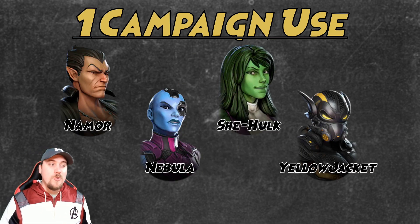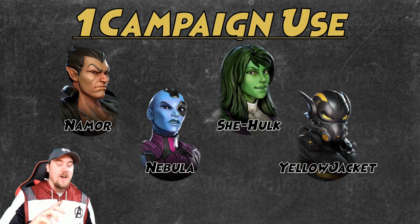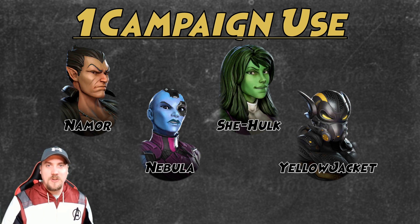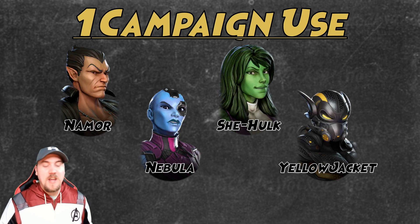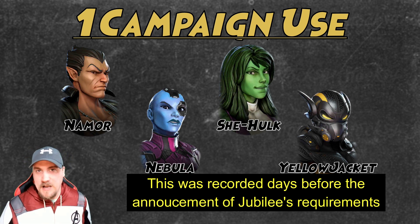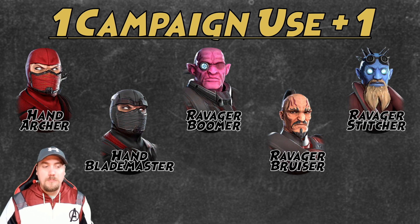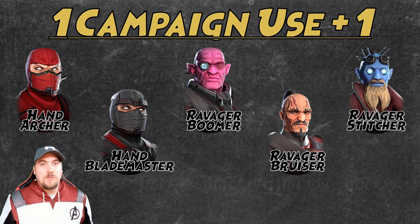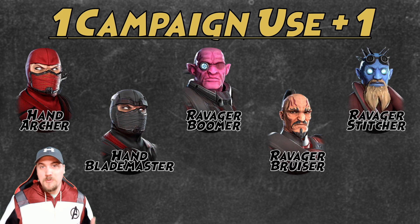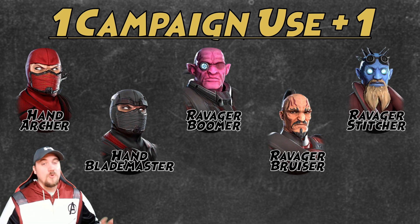Toons with only one campaign use: Namor, Nebula — who is not farmable anywhere in the game currently — She-Hulk, and Yellowjacket. I don't really expect a change for three of these characters, though Yellowjacket could change if Pym Tech is needed for Jubilee as rumored. Continuing with one-campaign-use characters: Han Archer, Han Blade Master, Ravager Boomer, Ravager Bruiser, and Stitcher. They all have a plus one use elsewhere, but Han is for the Relic Hunt event and Ravagers can unlock Star-Lord — whether you want to go that route, we'll get into in a future video.